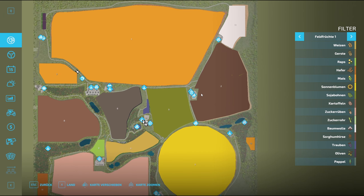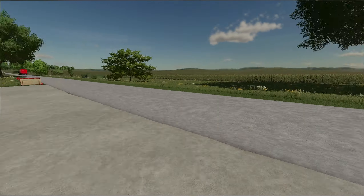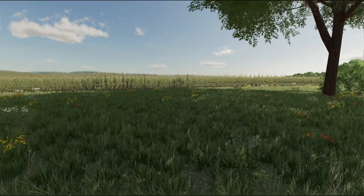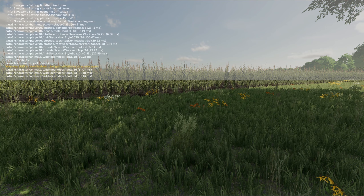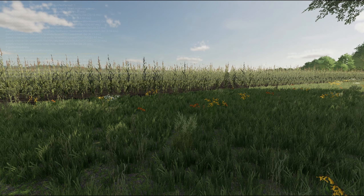Unterschiedliche Größen. Hier in der Mitte ist der Hof. Dann bewegen wir uns mal zur Tankstelle hin. Das ist dieses eine Feld. Alter Schwede! Übrigens, die Lok ist sauber. Schaut euch das mal an. Wir können mal folgendes machen: Mal gehen wir mal im Flight-Modus rüber.